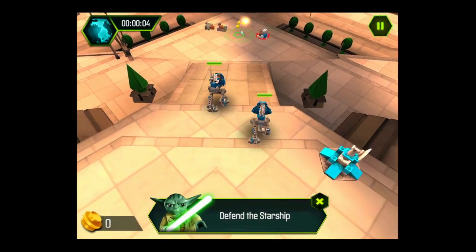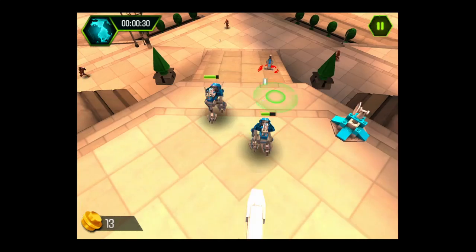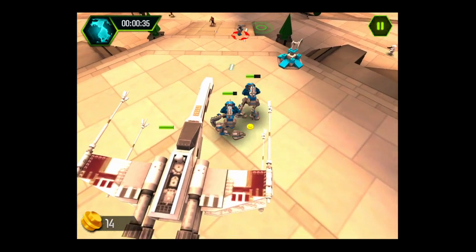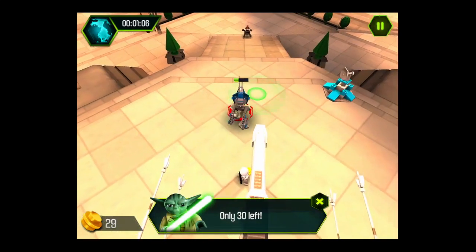Now this mission's a bit different — defend the starship. You've got a bunch of different routes to get into the starship, with enemies coming at you in waves. Yoda comes out and tells you how many. You've got your map in the upper left, and you can see the time also in the upper left. Pause is top right.